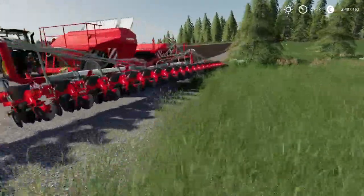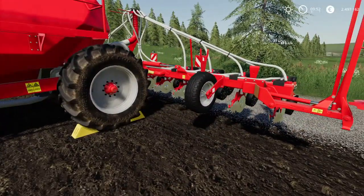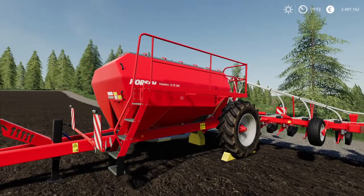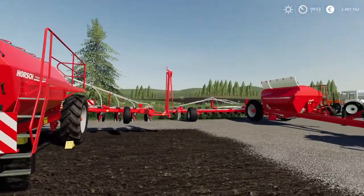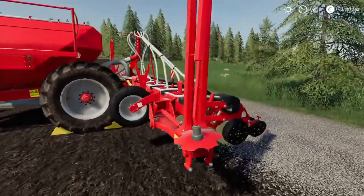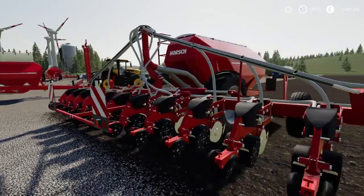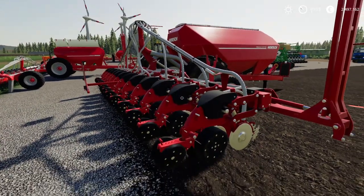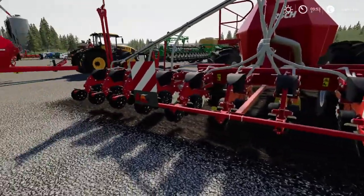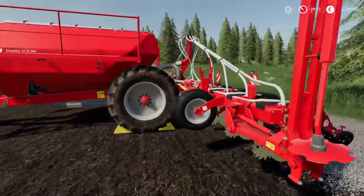Speaking of 12 meters, we move on to the last Horsch equipment — the Maestro SW1675, also with 12 meters working width. It has a 9,000 liter tank capacity with 7,000 liters of fertilizer and 2,000 liters of seed — Horsch uses the same tank capacity across all their equipment. This costs 139,000 euros, which is 10,000 euros more than the Väderstad. Even the slightly bigger tank does not compensate for that extra cost, so basically if you need a 12 meter planter, go for the Väderstad for a better price performance ratio.